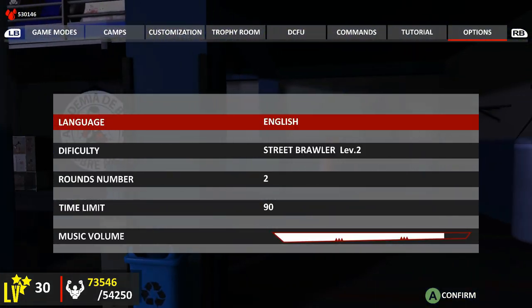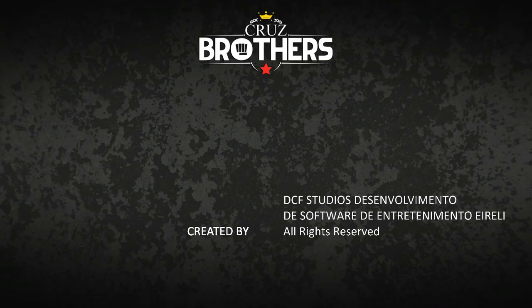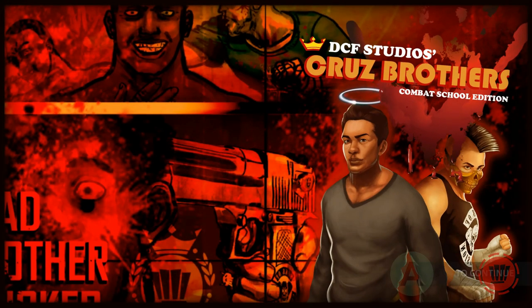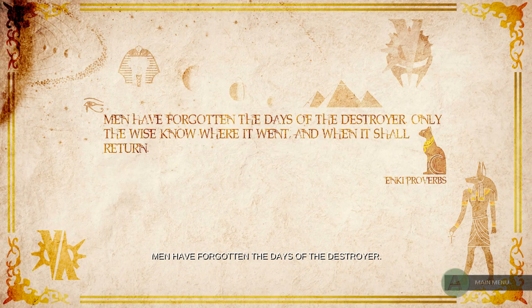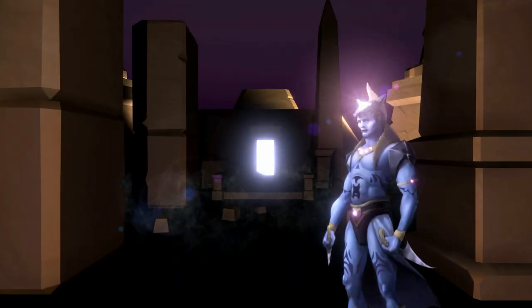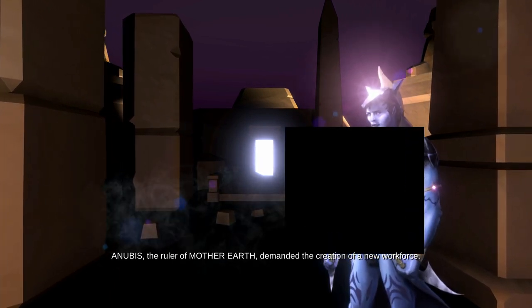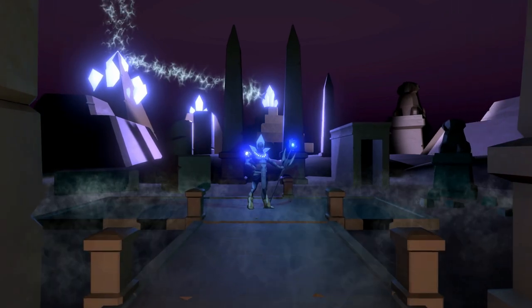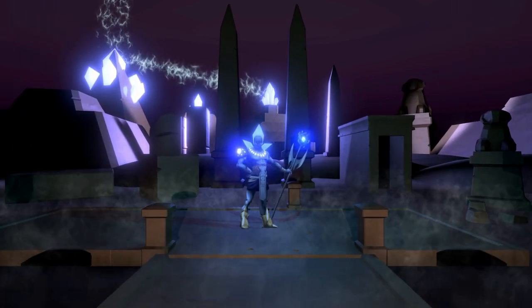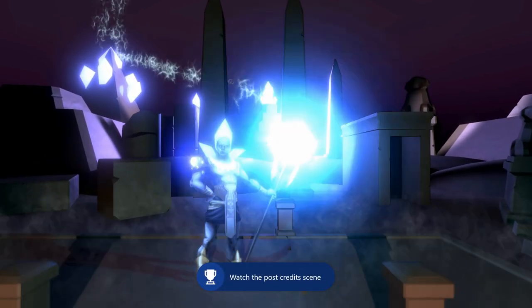The last achievement is for the credits. Go to Options on the main menu, scroll to the bottom to Credits, and select See Credits. Once in the credit screen, press A to start a little cutscene — hit Continue to bring it up. At first it seems like the credits just loop endlessly, but you actually need to press A to trigger this scene. Just watch for a couple of minutes and the achievement will pop.